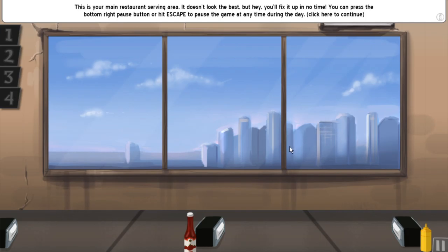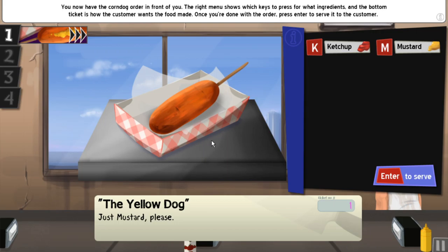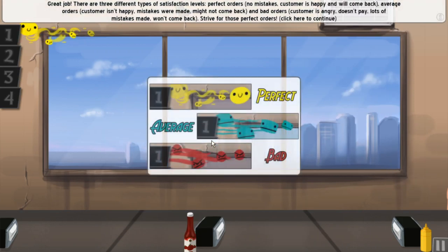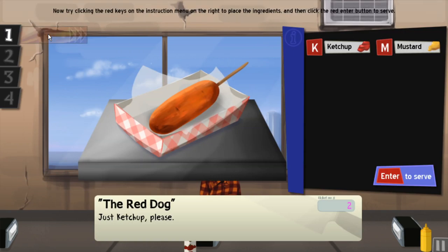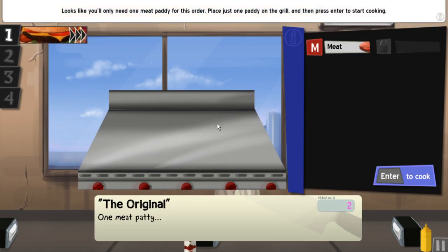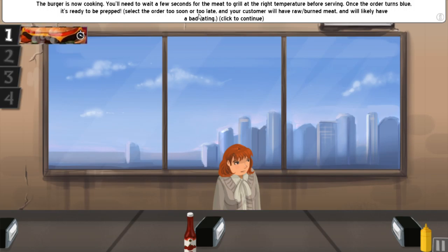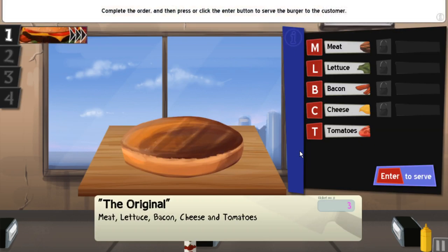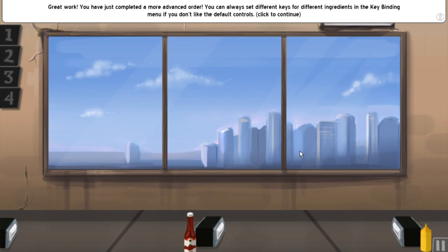I've never played Cook Serve Delicious before. It's a very popular game. You gotta go like this and dump some mustard on it, then go ahead and serve that. So we have to put on some meat, wait a few seconds for the meat to grill at the right temperature. Once the order turns blue it's ready to be prepped — select the order too soon or too late and your customer will have raw or burned meat. Meat, lettuce, bacon, cheese, and tomatoes, then enter for the bun.